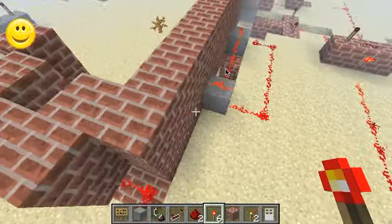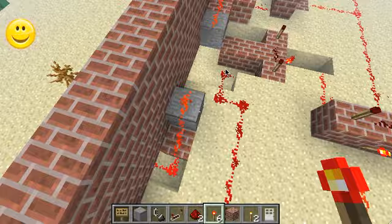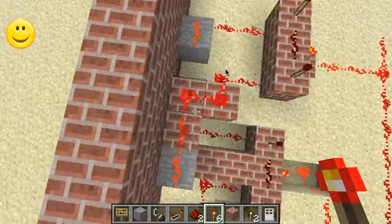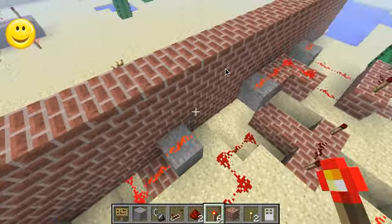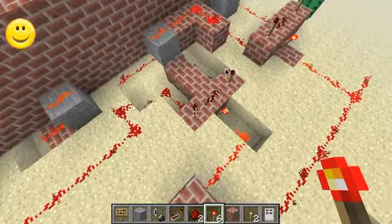And how it works is I have the redstone wired to two, and then this two is connected to this one. Four, and it's connected to this one. Six, and it goes around here and touches this one. And then eight, and it goes to this one.